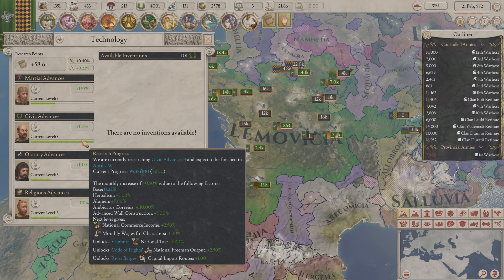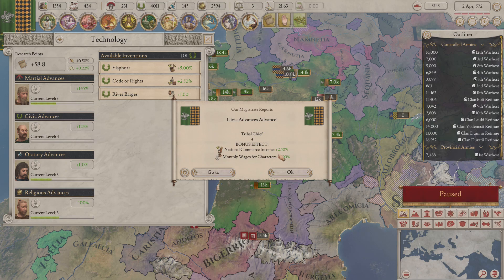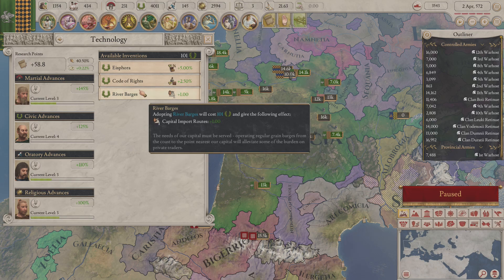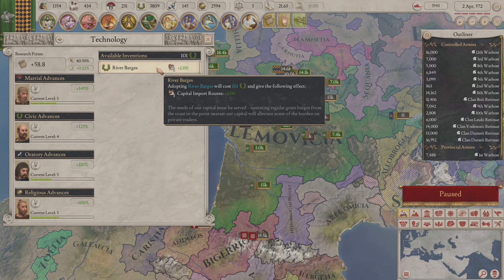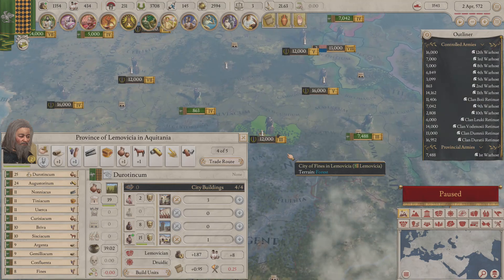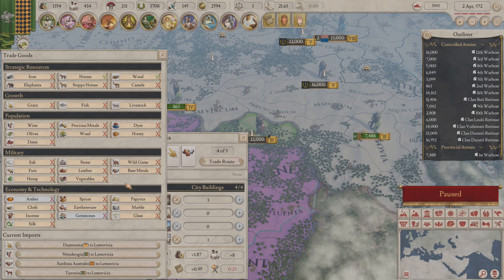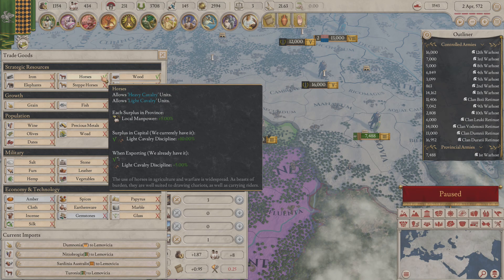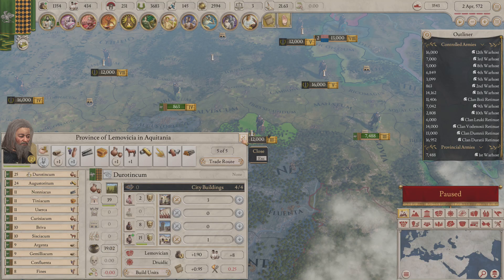We'll go ahead and get started on that — two more months and we will have it. We'll have a civic advance giving us 3433, and of course we'll be able to get those upgrades immediately. National commerce — that's good. Wages for characters — that helps the economy. National tax plus five, national free mine output, and capital import route. One more trade route available to us. Wood and horses is all I have — wood is available, so I suppose we'll take it, as it's literally the only option right now.